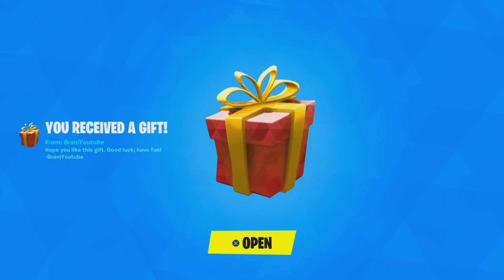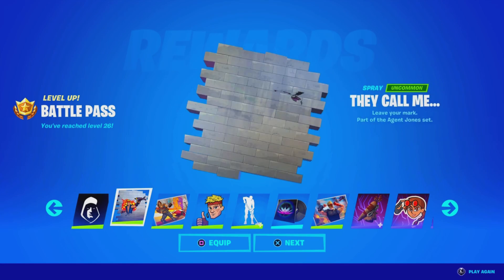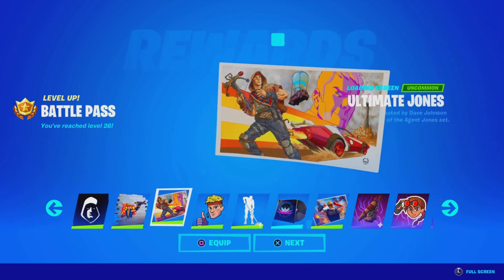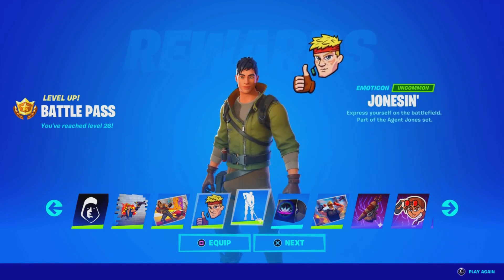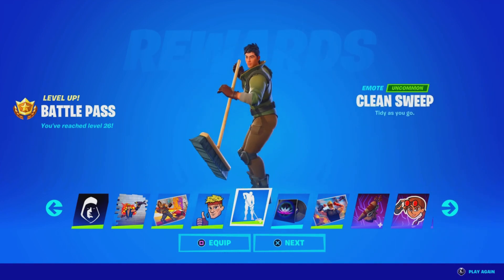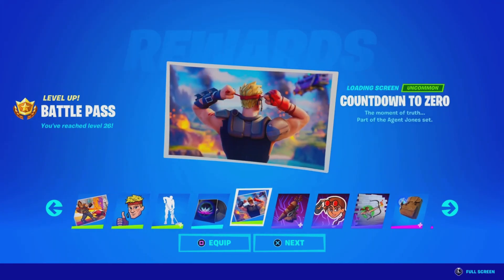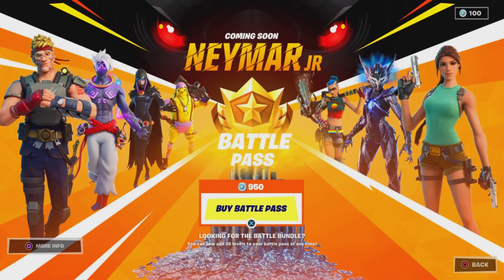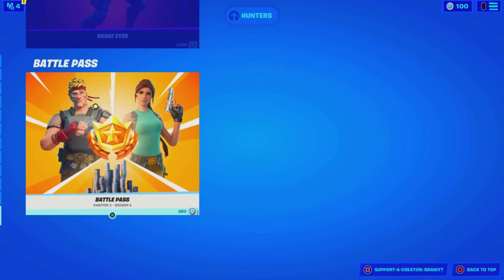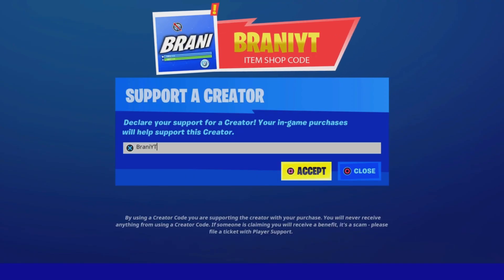Before we get started with today's video, I would like to let you guys know I am gifting my subscribers free battle passes, free skins, and any cosmetic from the item shop. If you want to receive a gift, simply subscribe to the channel, turn all notifications on, drop a like on this video, share the video, and comment down below your Epic Games username letting me know which cosmetic you want from today's item shop. And if you would like to support me, be sure to use code BRANNYYT in the Fortnite item shop as I am an Epic partner with Fortnite, hashtag ad.